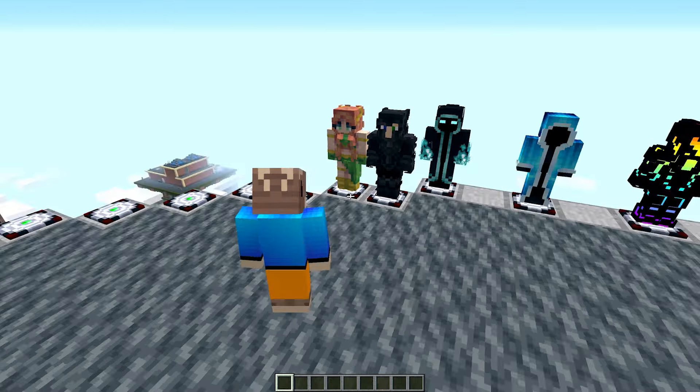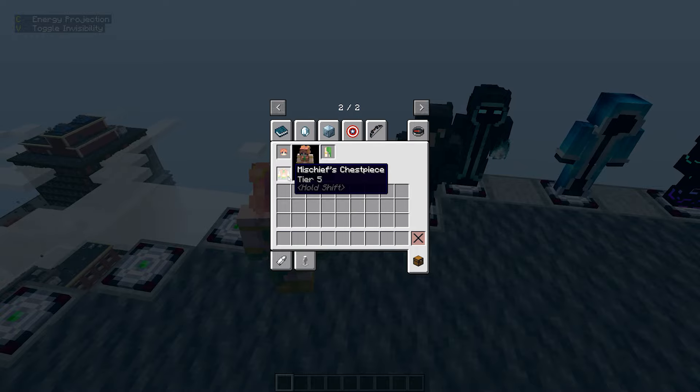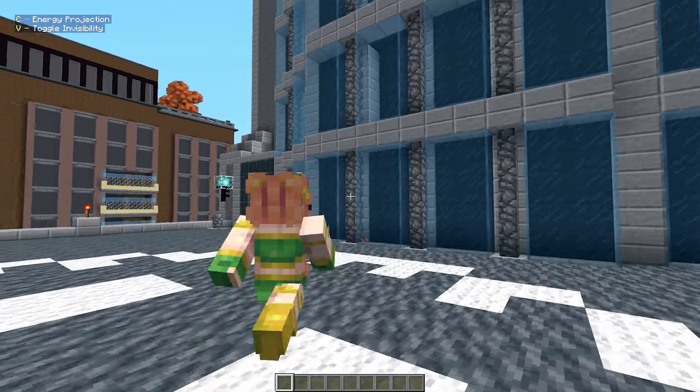Next we got Mischief. Energy projection and she can turn invisible too — that's crazy. Can she fly? Every single character can fly here, what the hell.